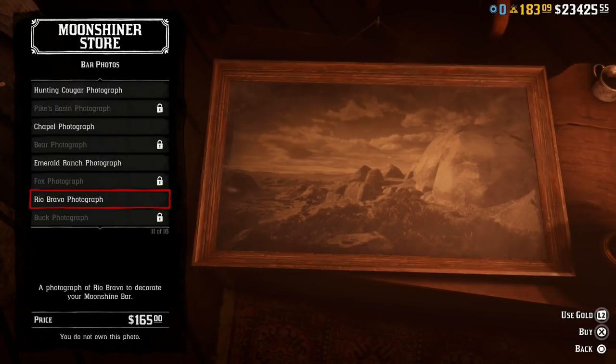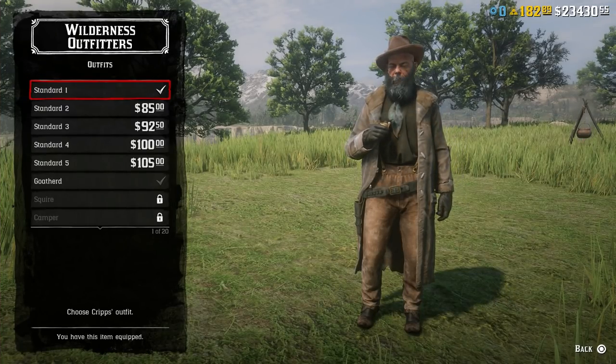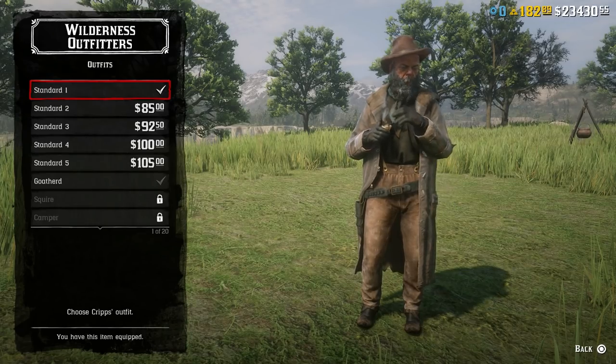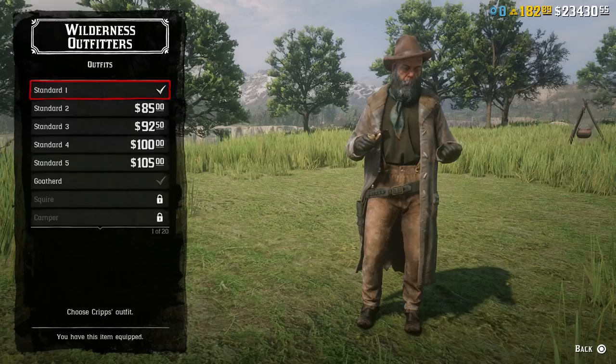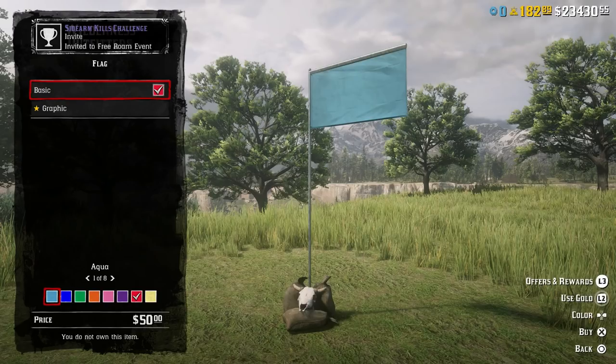At 26, we have moonshine bar photos. With Outlaw Pass 4 you did get some free photos — by all means use those — but the others cost money and aren't worth it. It's such a small detail in your moonshine shack that you're never going to notice it. At 27, we have Crib's outfit. There are options to customize Crib by changing his outfit, all very expensive in cash or gold, and they make no difference whatsoever — he still crafts goods at the exact same speed. Very similar is item 28, camp flags. You can get some flags for free from Outlaw Passes — take those — but paying for camp flags is pointless for such a small detail you'll never notice.